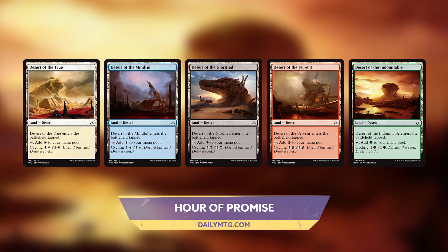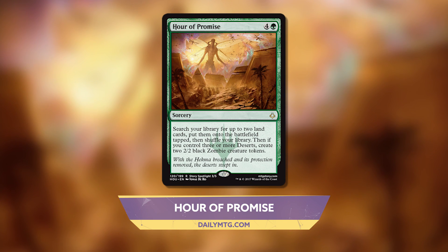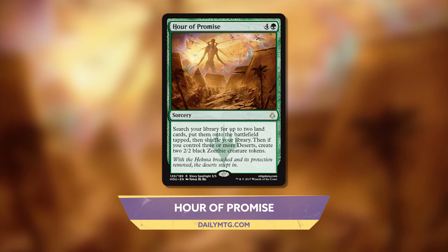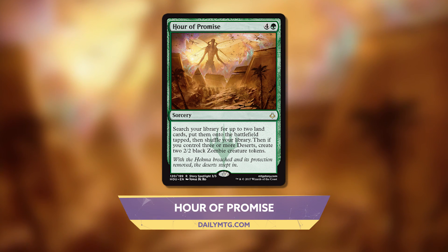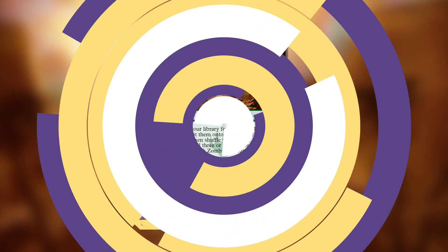To go along with these, Andrus reveals Hour of Promise — a rare sorcery for four and a green. It says search your library for up to two land cards, put them onto the battlefield tapped, then shuffle your library. Then, if you control three or more deserts, create two 2/2 black zombie creature tokens.